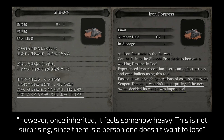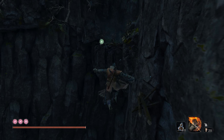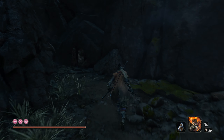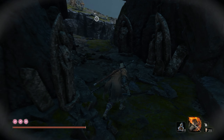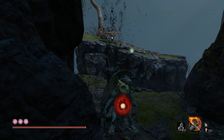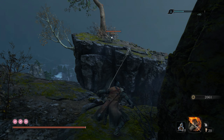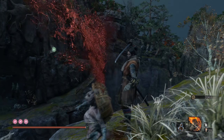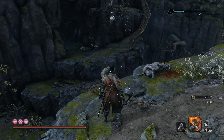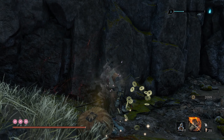The next line explains it all: 'however, once inherited, it feels somehow heavy — this is not surprising, since there is a person one doesn't want to lose.' Black Badger inherited the Iron Fortress from the previous chief and became the leader of the Senpou Temple assassins. However, this position weighed heavy on him since the assassins were now not just shinobi protecting the temple, but rascals kidnapping children for the priests' experiments and their quest for immortality. Black Badger had a child of his own, and when his kid died he decided to go rogue, cut all ties with the temple, and sell the Iron Fortress since he saw no use for it any longer. His questline ends in the most tragic and yet fitting way — he dies defending a child from the Senpou assassins during the final invasion.